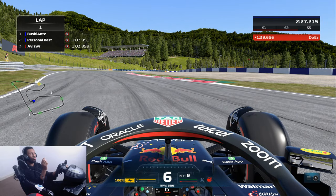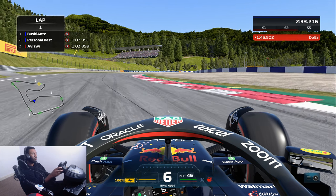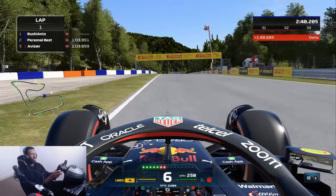Just after you pass the curbing on the right-hand side, get as close to that curb as you possibly can. If you use too much you'll lose time, and if you use too little it'll spin you out - so just get as close as you possibly can. Then use all of the exit curb so you can keep the momentum of your speed all the way down to turn nine.